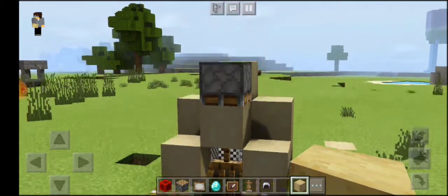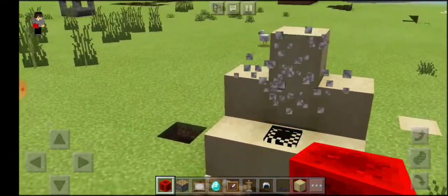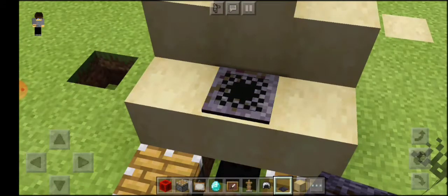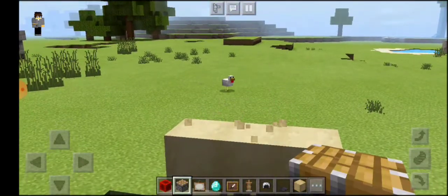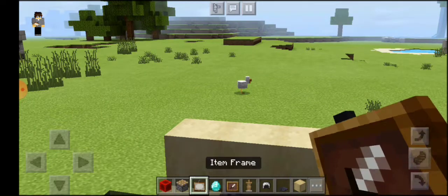Put the block used for the desk and then add the redstone — this looks like the keys of the keyboard. Now add the pressure plate, and it looks perfect, just like a keyboard.